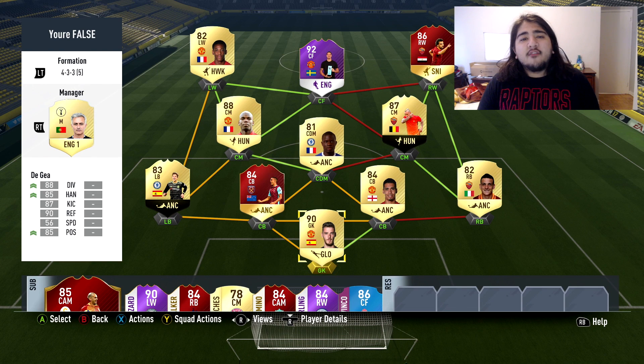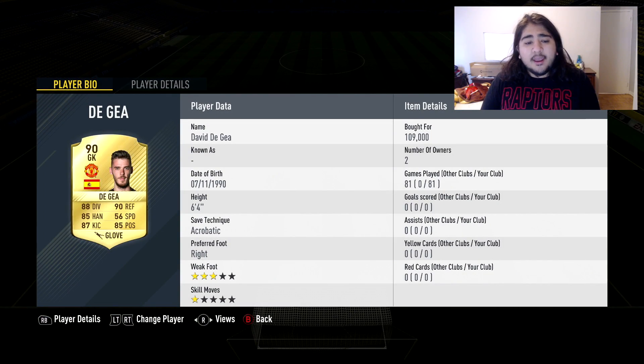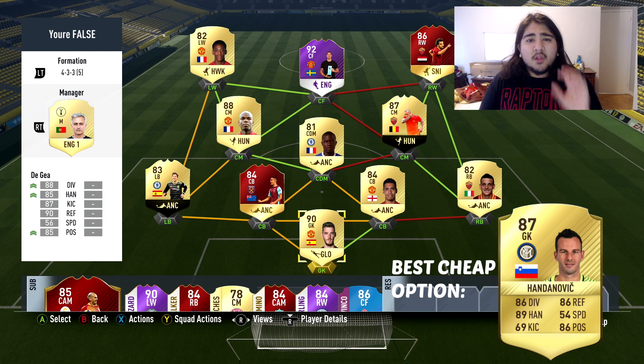We're gonna start off with the kind of players you need and where to spend your coins. In goal, you want to use somebody that you trust, as in any formation. I trust De Gea with 6-star 4-acrobatic. He has long throw traits, so it really helps me out. Try to get a goalkeeper that has the long throwing trait because you can catch opponents on the counter very easily with your wingers in the false nine.